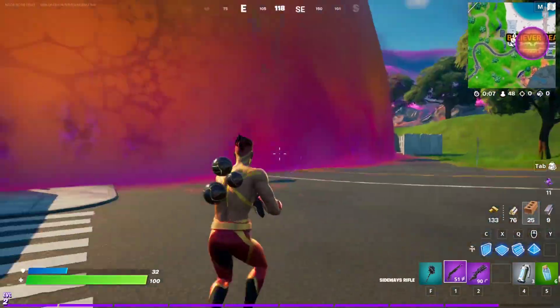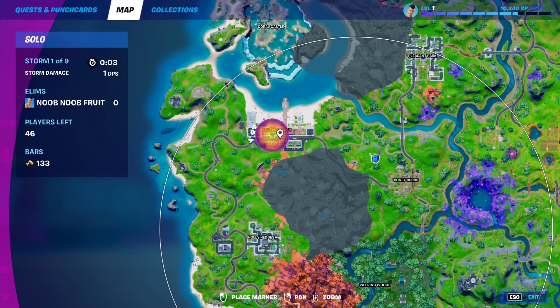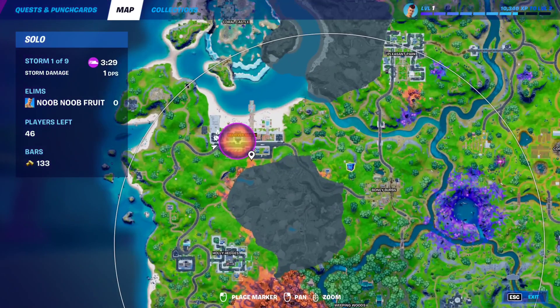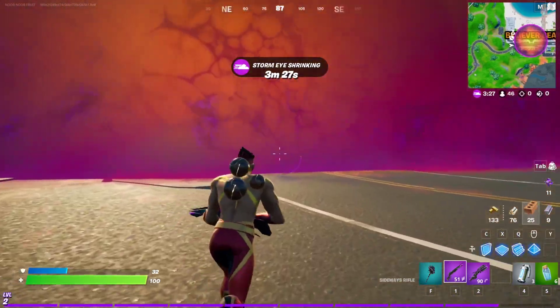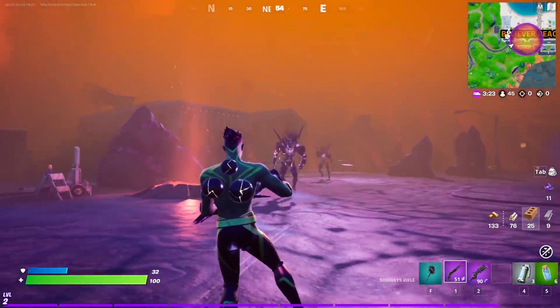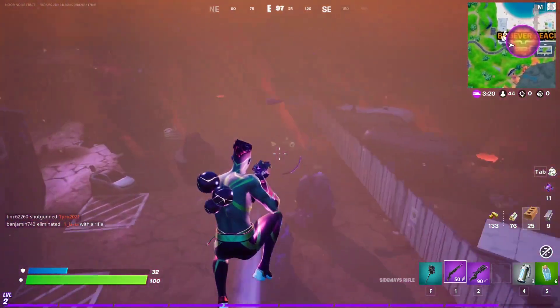You get these Sideways weapons by entering into this Sideways literally, which is this giant dome right here — this POI which can be found on the map. If you look at the map you can see it right here, and when you enter you will find an obelisk and a lot of zombies. When you kill the zombies and the obelisk, you can find these weapons.